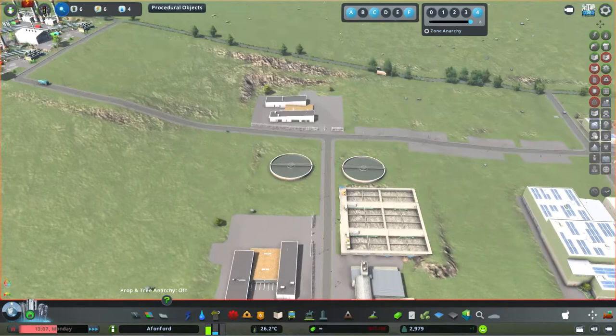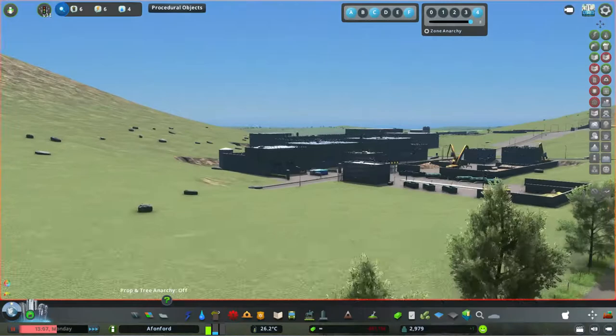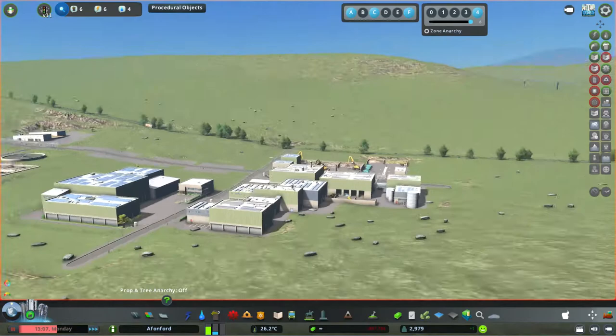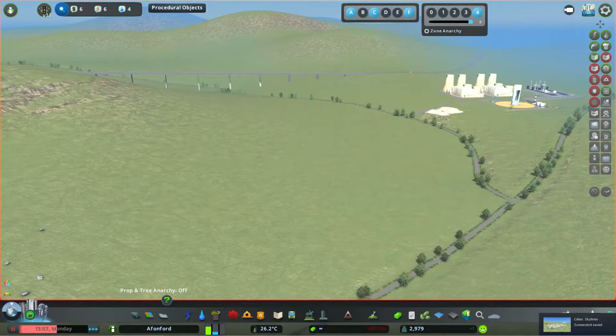We could technically put these along here now — still annoyingly uphill. This area looks really really nice. If we were to just take a photo like that — that's actually quite nice — but it just does not work the way I want it to work anyway.